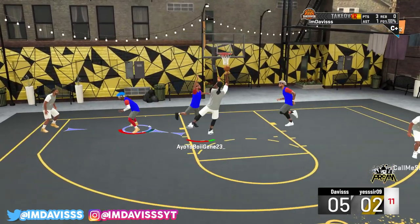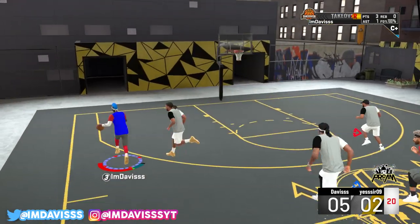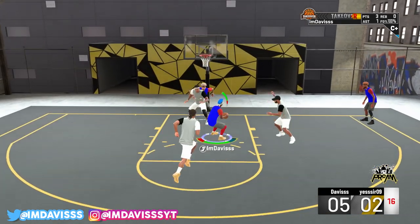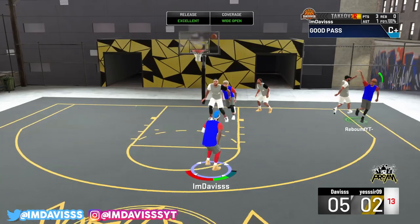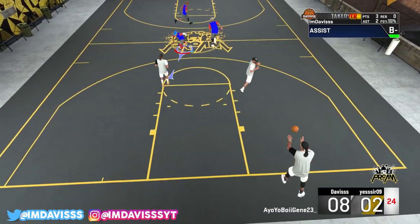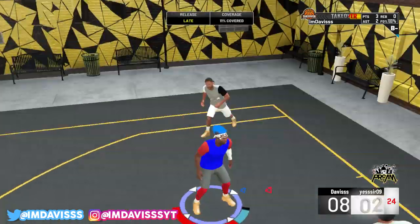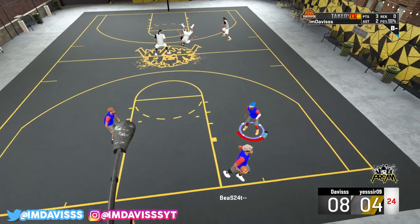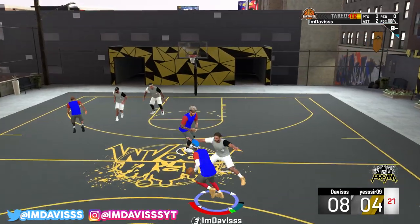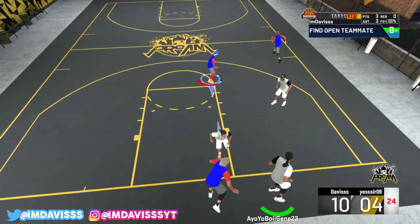All these other badges half the time do not even activate. So to me, this is the best badge in the game. You guys are about to see right here — I drive, hit him with a little spin, trying to get to the paint. But eventually I decide to hit my boy Rebound in the corner and he greens it. I'm heavily contemplating what my next few Playmaker badges are gonna be. I think I'm about to rock with Diamond. Right here I do a pick and oop with my boy Beast Mode — easy work, easy money.